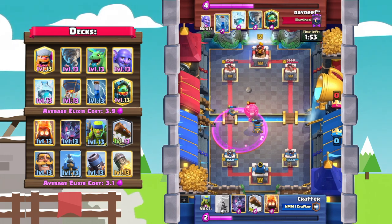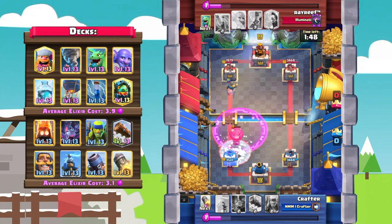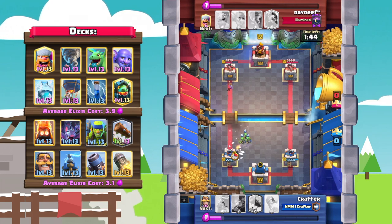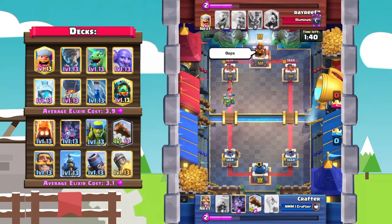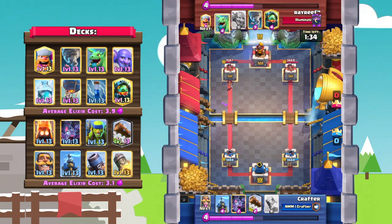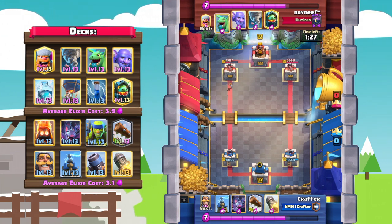Unfortunately he misses a predictive zap, but the spear goblins take that balloon out before it deals too much damage onto the tower. Even though we did take a balloon hit, it was still really effective defense and we're actually in a 300 hit point lead — a really good start. We're also pretty much tied up on elixir, so this is not going to be an easy matchup.